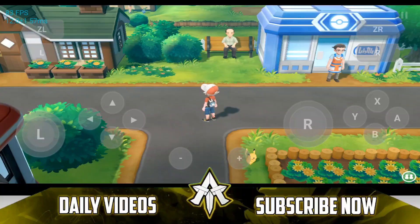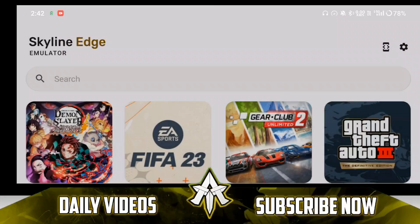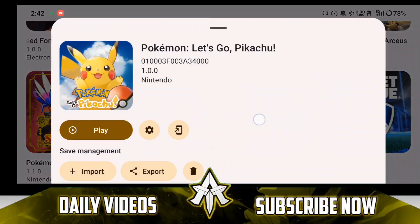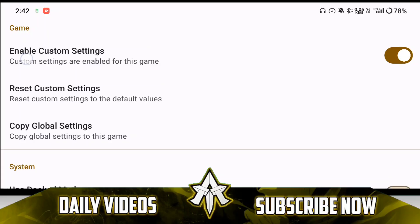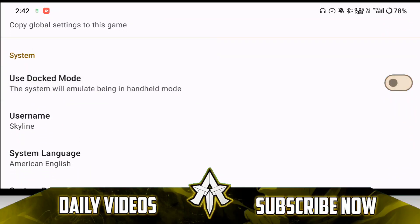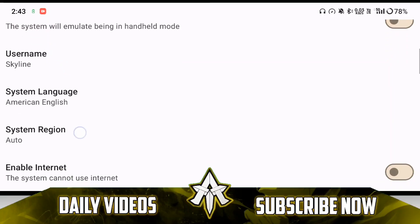The other steps I would recommend are the best settings which I will be showing you right now. Let's close the game. If you are on the normal version of Skyline emulator or Skyline Edge, you can just hold the game and go to settings to change game-specific settings only. Pokemon Let's Go Pikachu requires some special settings. Many of you still face issues like black screen, so these settings will definitely help. Make sure to enable the custom settings option, then disable dock mode — if you enable dock mode the game will not work properly because you won't be able to choose the controller option at the beginning of the game.